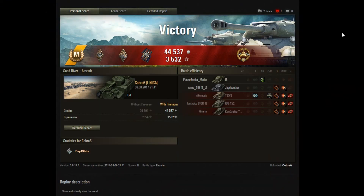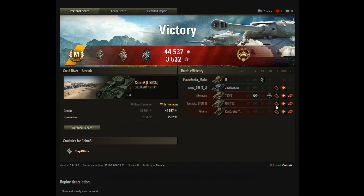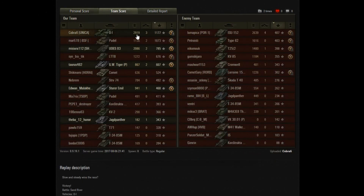Even though most of the time in that match was spent just trying to get to the battlefield, we managed to get an Ace Tanker badge and a High Caliber badge. We also did quite a lot of module damage, especially to the T25-2 — he was not too happy. Managed to get top XP and top damage in a tier 8 match, which is never bad, and almost hit 3k damage.